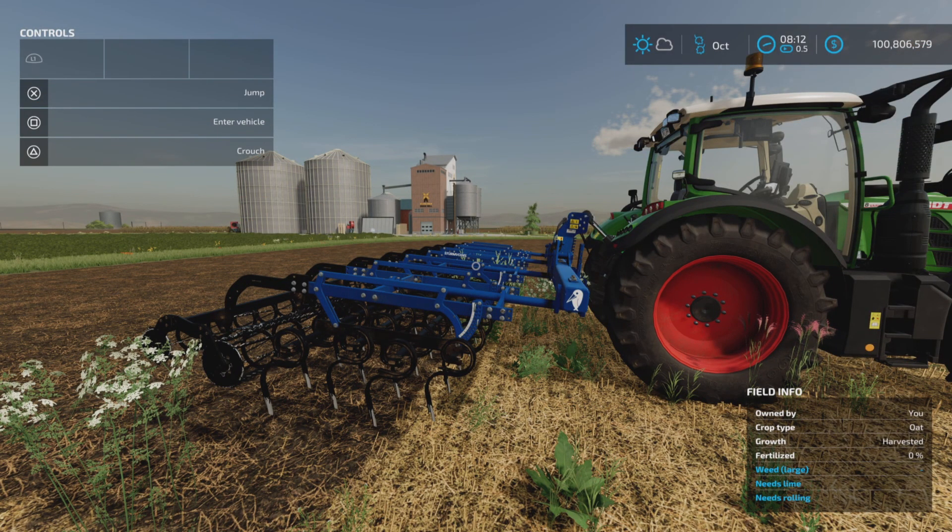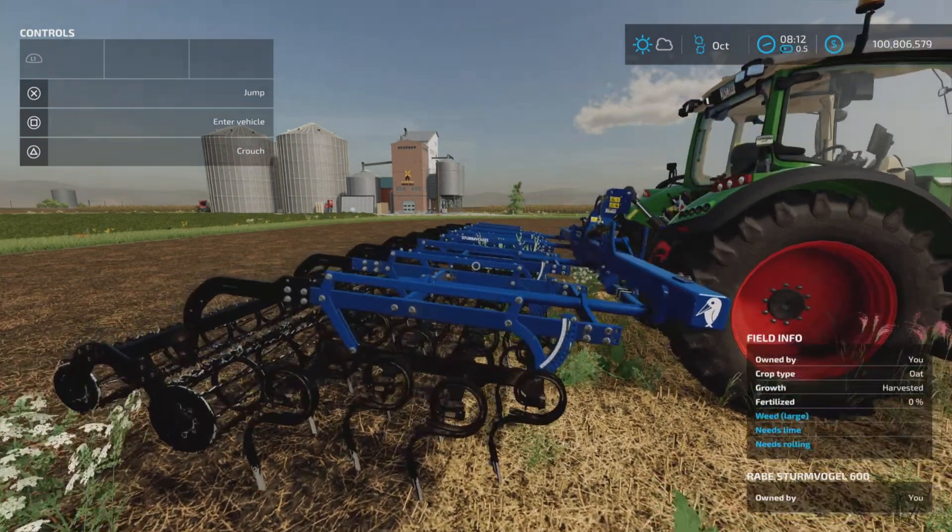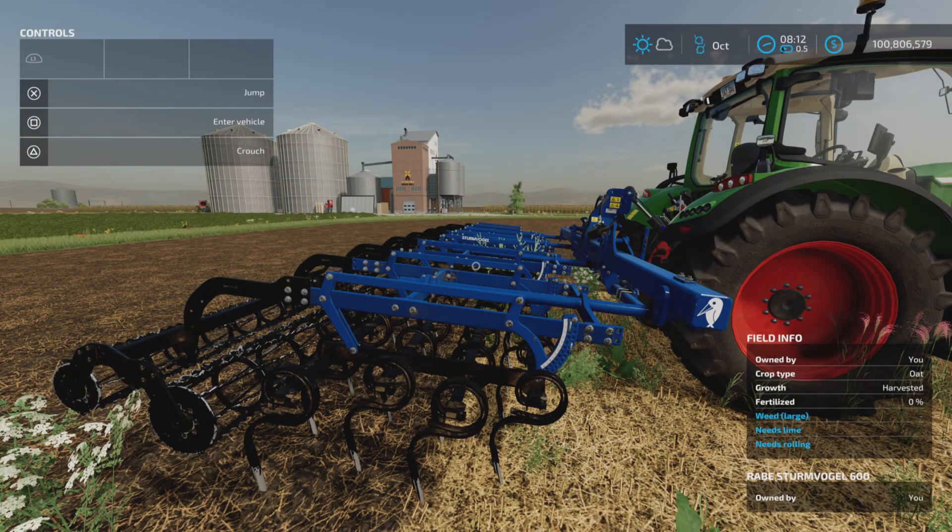Loony Farm Guy here with an update to the Rabe Stromvogel by Vertex Design for Farming Simulator 22. This is 32.34 megabytes to download, and the update changelog 1.1 fixed helper functionality and fixed a collision bug on dedicated servers.